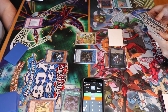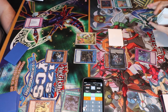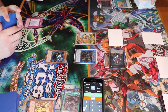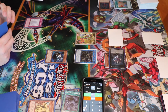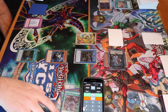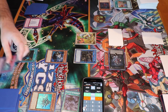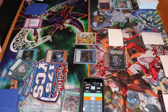I banish my Phantom Knight to search for a Fog Blade — that's my only defense left. This is my friend's turn. Slash Draw: discard one, mill one. He draws into his continuous spell again, but Erebus is in the graveyard now, which sets him up for his plays as well.